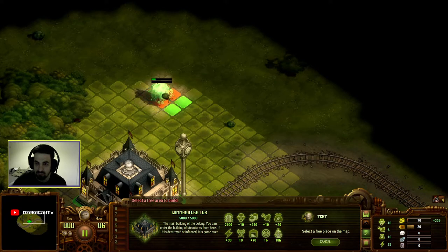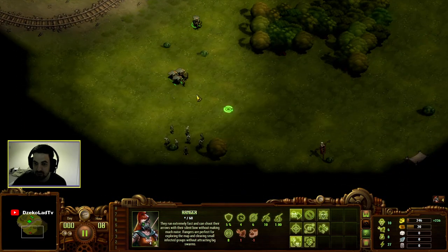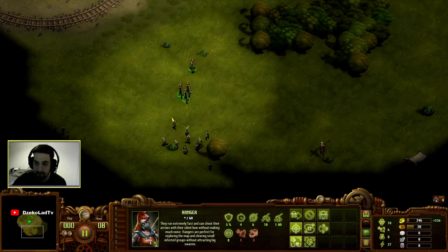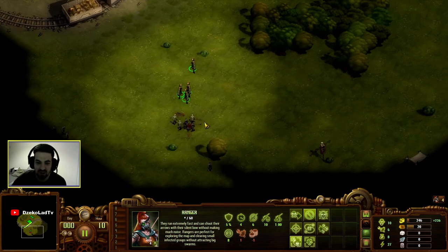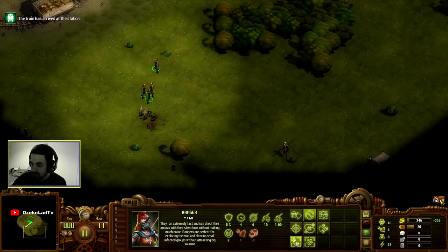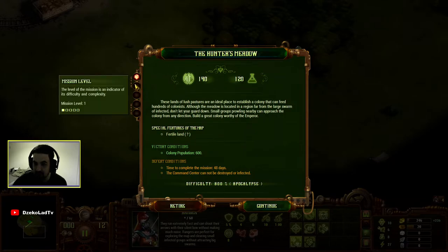I don't see anything. There's a bit of lag there. Yep, just kill these nice and quickly — they gave me four so I must be here for a reason. The train has arrived at the station. Mission info: 48 days, defeat conditions. These lands of lush pastures are an ideal place to establish a colony that could feed hundreds of colonists.